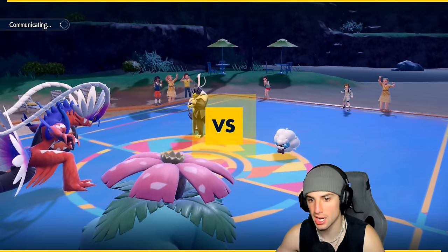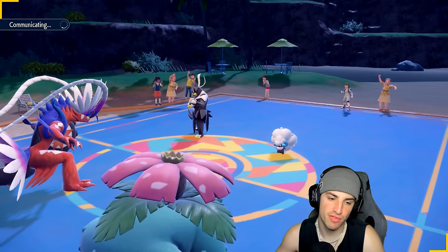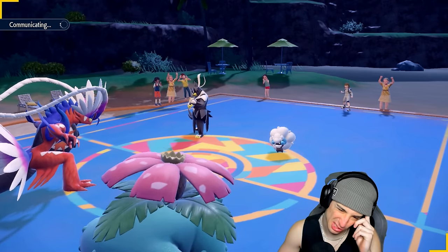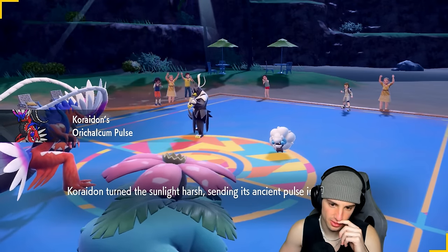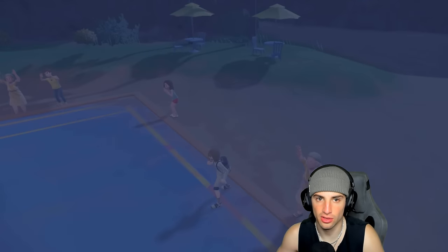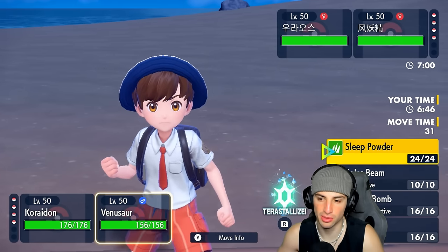I can put one to sleep if I want to, or Flame Charge up. I have Focus Sash on Venusaur so that's nothing I need to worry about too much. I think Flame Charge is definitely going to be in play to get the speed boost. I think we just try to put Urshifu to sleep — though they could go for Tailwind and outspeed with their Urshifu. Venusaur is probably a little bit slower than Urshifu, so let's just start boosting these stats.